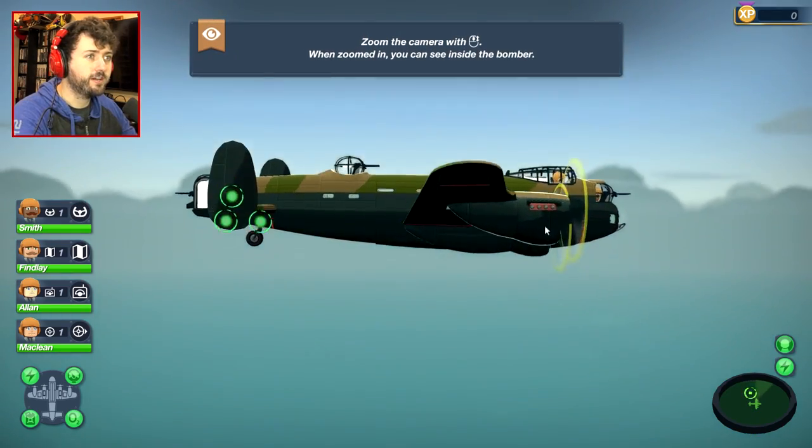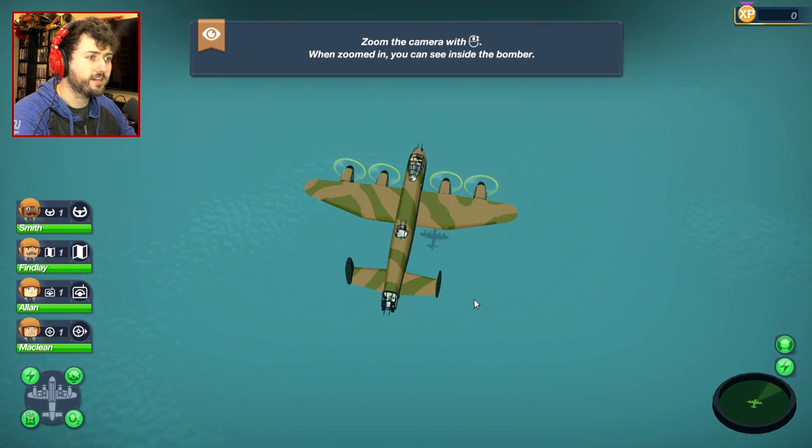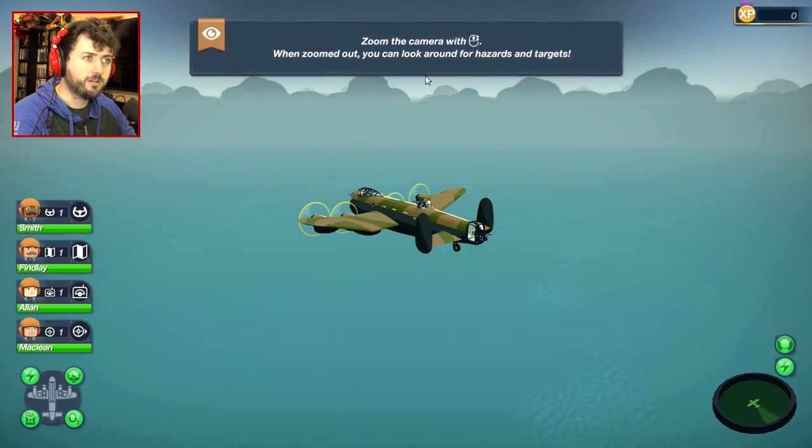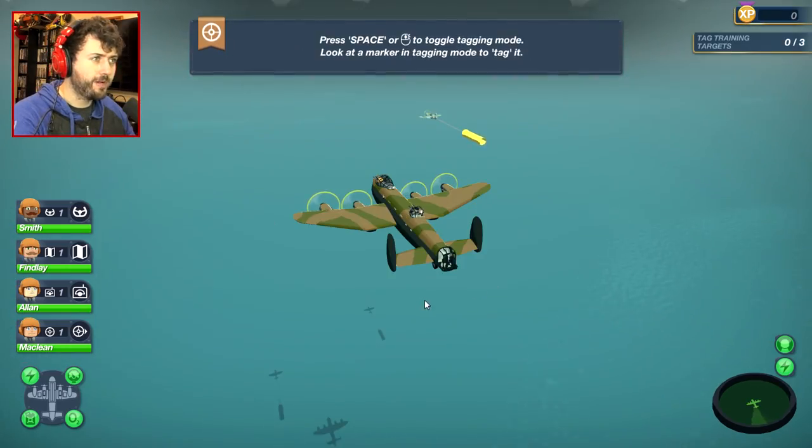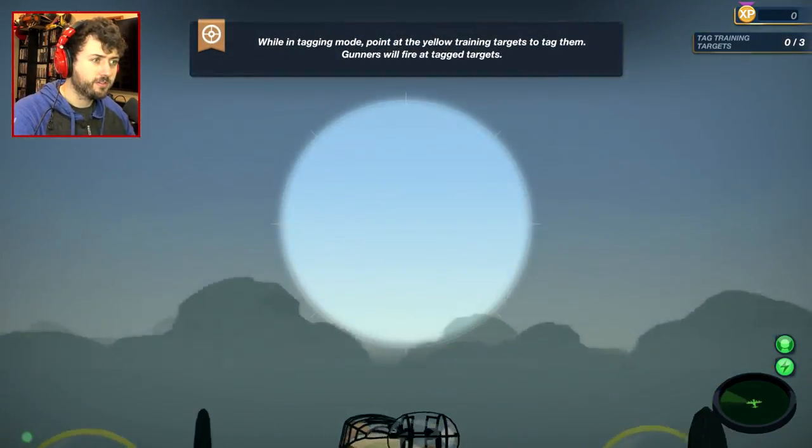Zoom the camera with that. When zoomed in, you can see inside the bomber. Zoom the camera below — you can look around for hazards and targets. Click the middle mouse to toggle tagging mode. Okay.